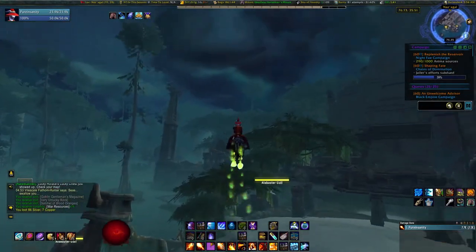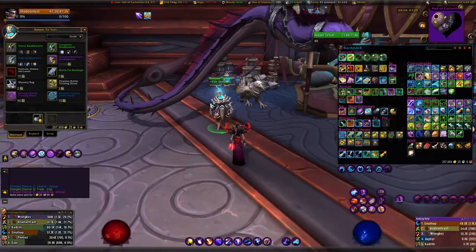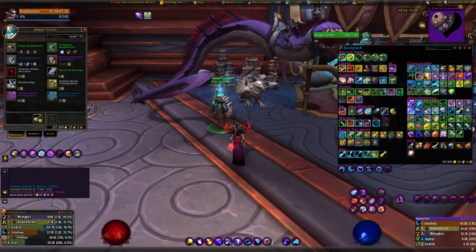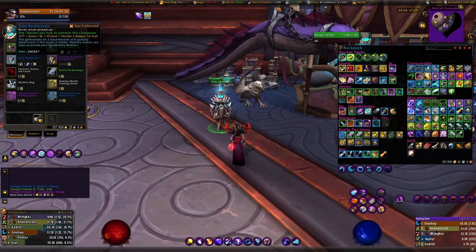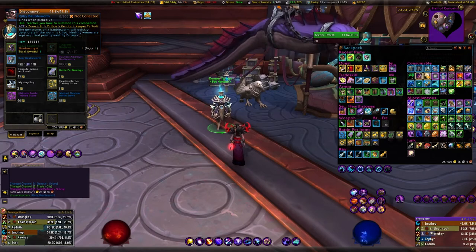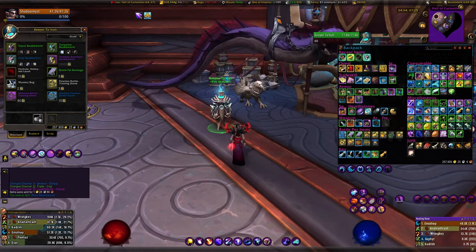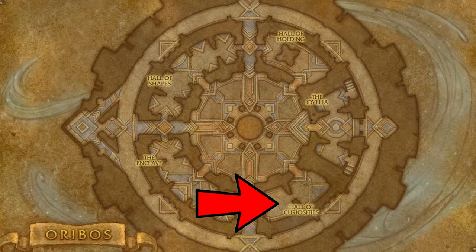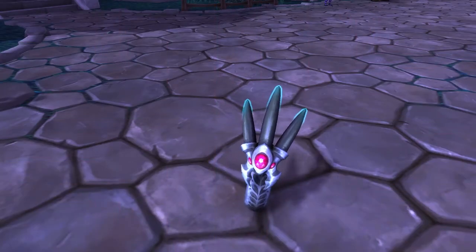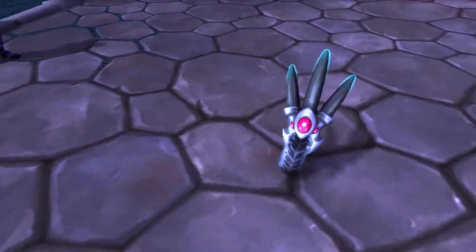Once you get to Nazmir, head to the top right of the map — Naswatha — and your coordinates are 77, 36. If you plan on doing all three trash-item pets you can gather all materials first, then buy them together. Your vendor is in Oribos in the Hall of Curiosity, in the bottom right section of the map. The vendor's name is Keeper Tahelt. And here is the cute little ruby bobble worm — my all-time favorite out of all four.